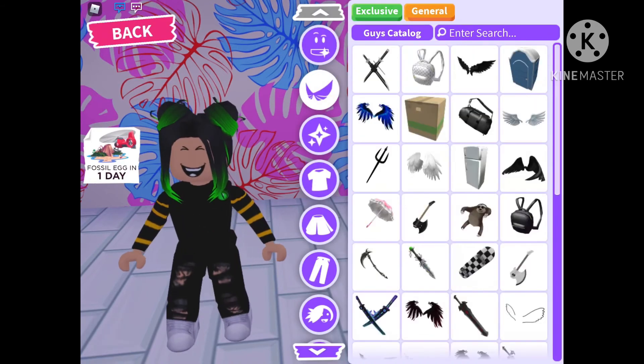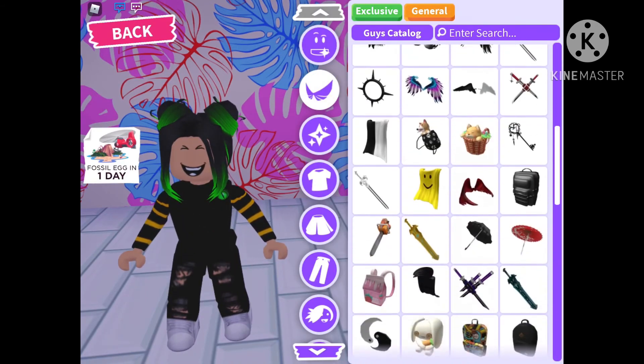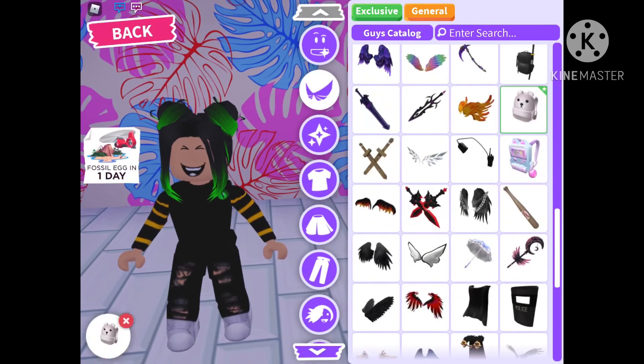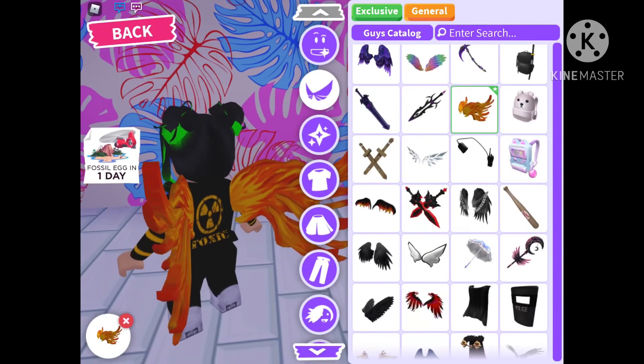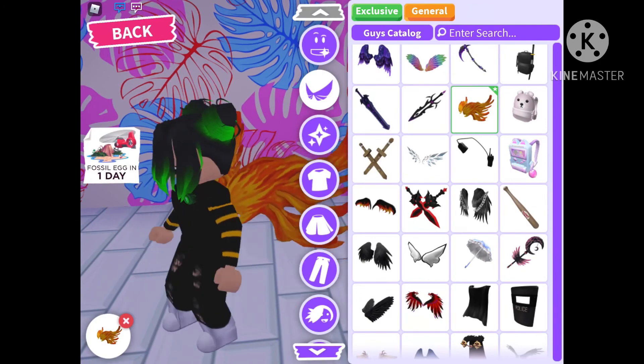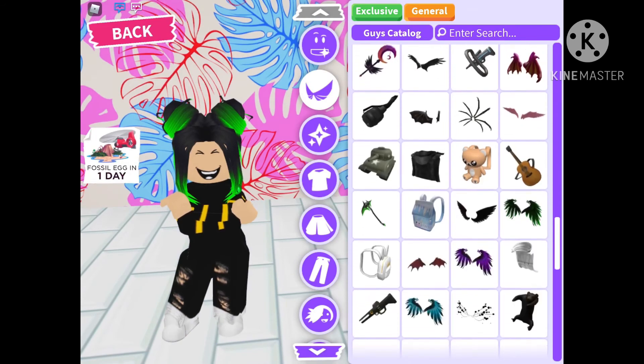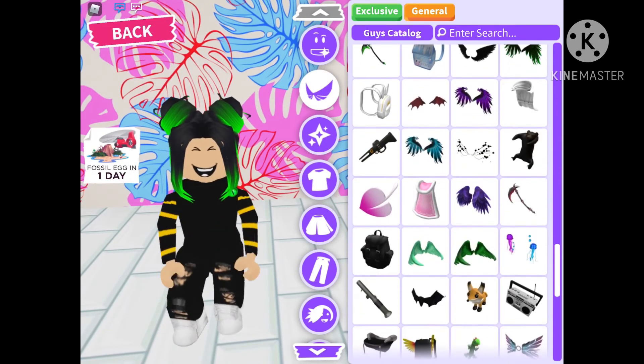The first one I'm going to try and make is like a zombie one. We're gonna change our skin color first. Let's have a look at the different greens we can have — this green, this green, or this green. I actually think this green looks the most zombie-like.